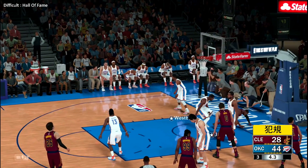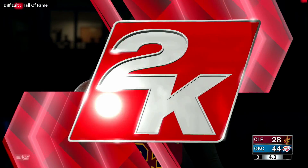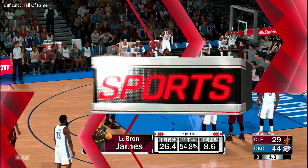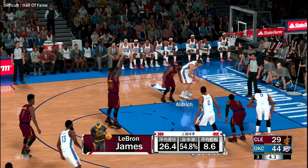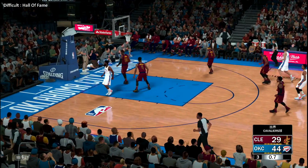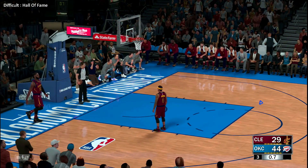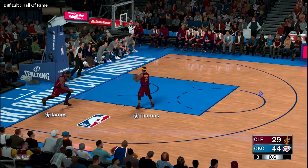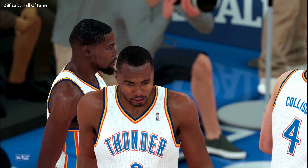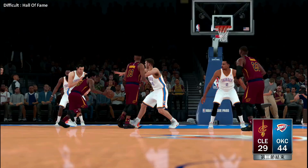LeBron with the drive — the aggressive mindset, LeBron putting it on the deck and drawing contact. This is his first free throw of the game. Free throw drops for James, he picks up just one from the line that time. Out of bounds — the Cavaliers will take it. No clue where that pass was going, that is a brutal turnover. Oklahoma City Thunder riding a 15-point lead at the end of the quarter. They've had such great ball movement and shot selection, leading to a terrific field goal percentage.